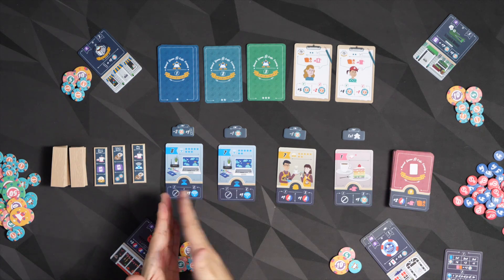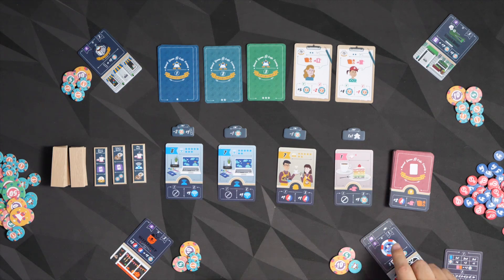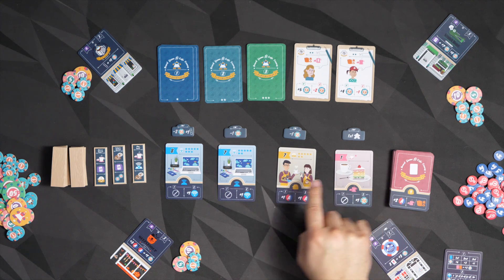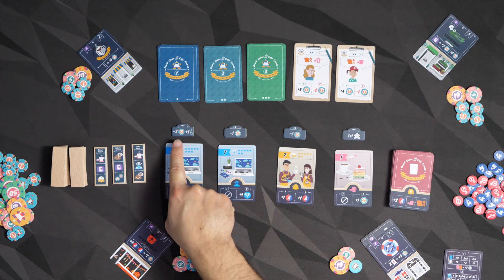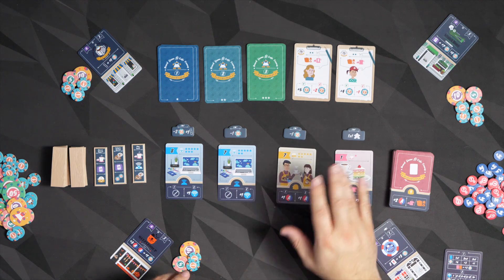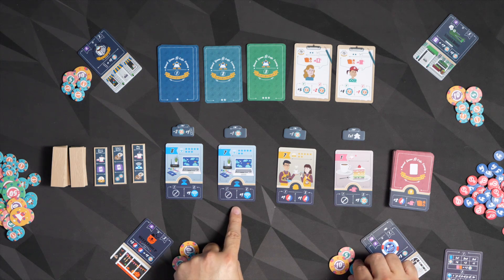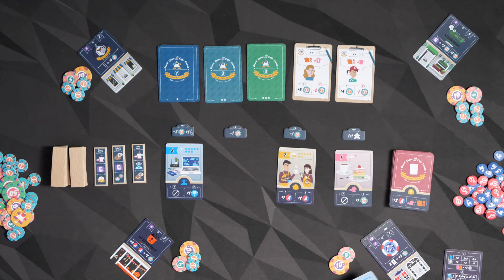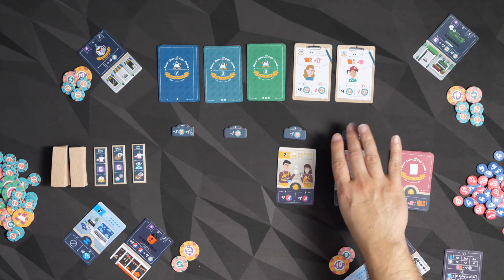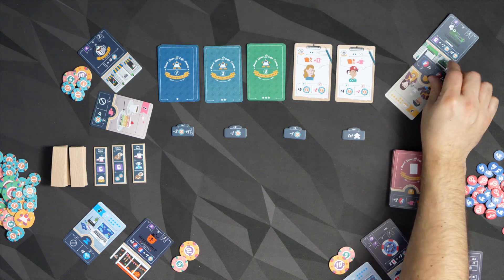We're going to reveal four cards and rank them by value. The first player is going to purchase one of these — the first one is free, then minus one, minus one, minus two for this one. That's specifically for a four-player game; it'll be slightly different based on player count. So let's say I want to acquire this card — I'll pay one coin and take that card. Then the next player pays two and takes this one, that player takes the free one, and this player pays one and takes this one.